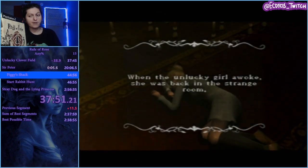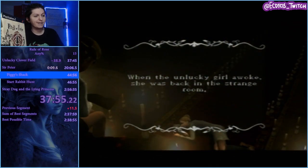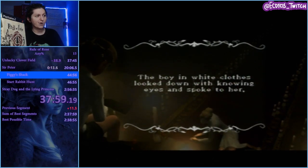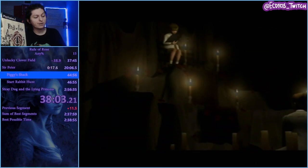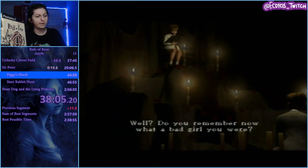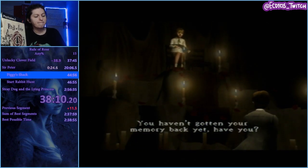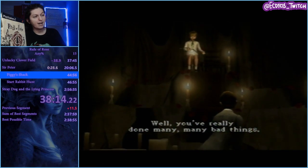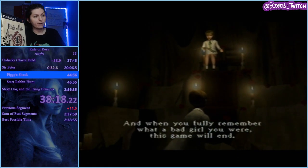Now we're on Sir Peter. I made one of these earlier, talked for an hour with absolute golden commentary, and then Sir Peter happened. Sir Peter, casually and as a speedrun, is probably the hardest chapter in the game. The amount of resources and strong weapons you get will dictate how well you're doing. You don't get a lot of health, you don't have a lot of resources, and you're rather weak in the early game.